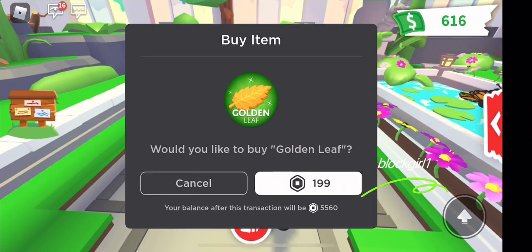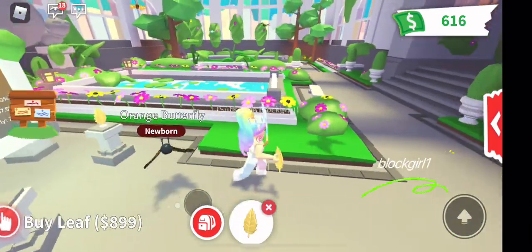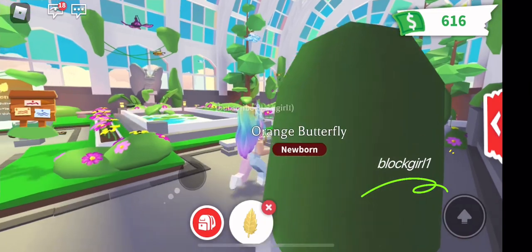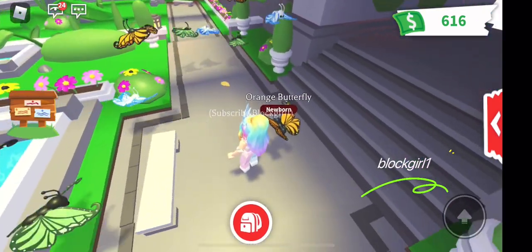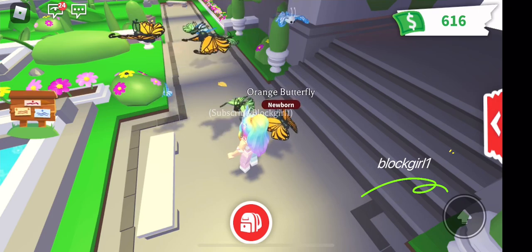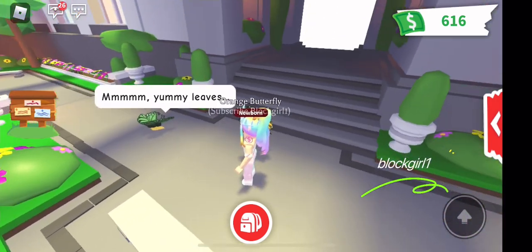Try another golden leaf and see if we can get the diamond one this time. Guys, write in the comments below — let me know if you've managed to grab the diamond butterfly yet. Oh, who's gonna get it? We got the green one — we've got a green butterfly now!